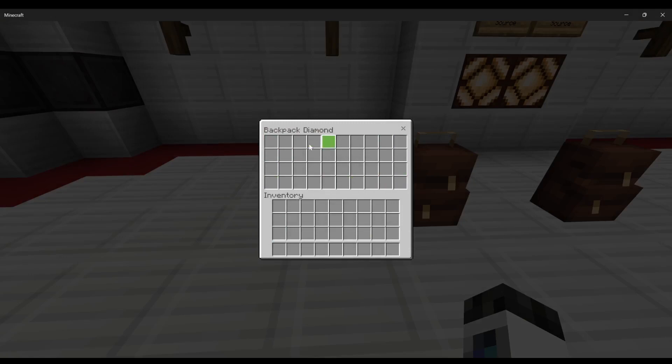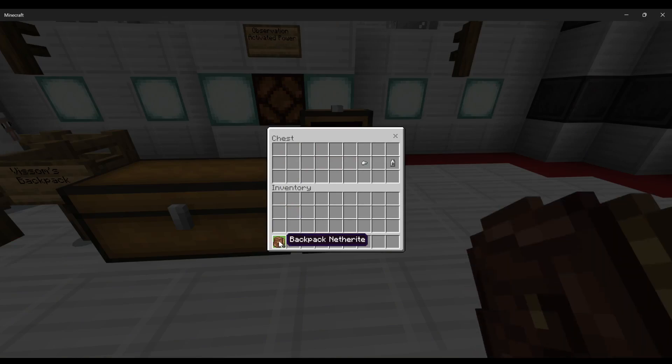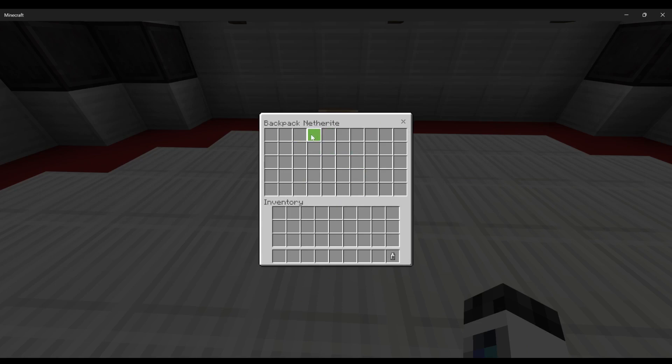Moving on to the last backpack is the Netherite backpack. I have tried to craft it — I tried using the smithing table with the diamond backpack and a Netherite upgrade, but to no avail. I was not able to do that. And then we have, for a single iron nugget, the backpack zipper.